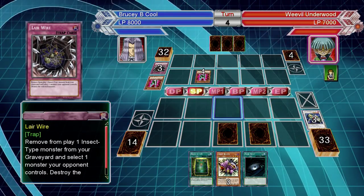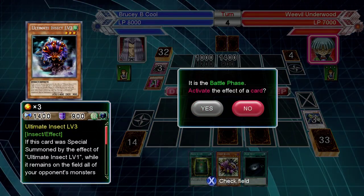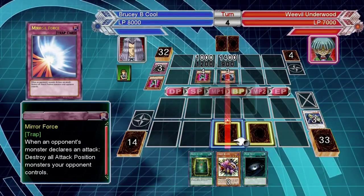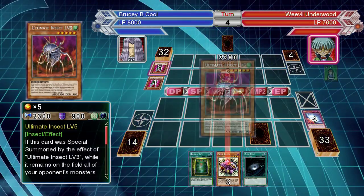Ultimate Insect is actually really easy to get around if you run a remove-from-play deck. He can't special summon out the Ultimate Insect levels in the way I mentioned earlier, because they have to be sent to the graveyard. So there's that bit done and dusted.